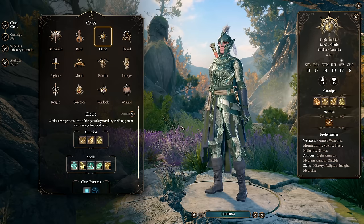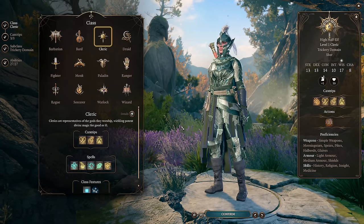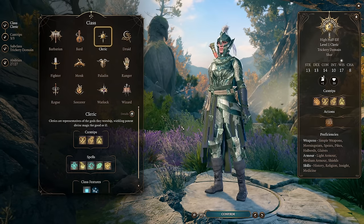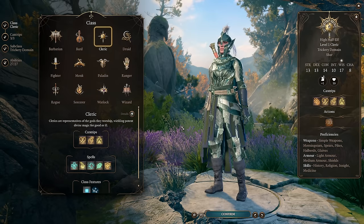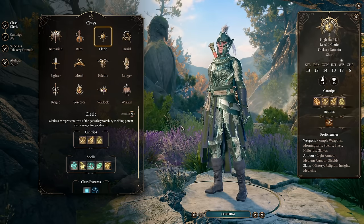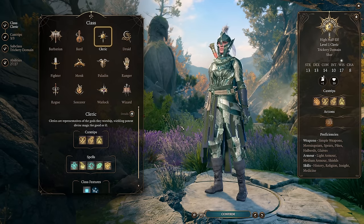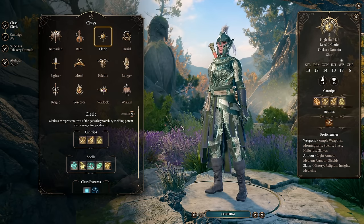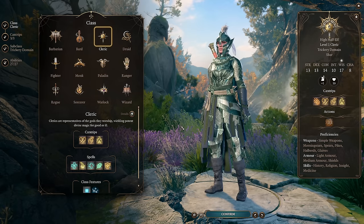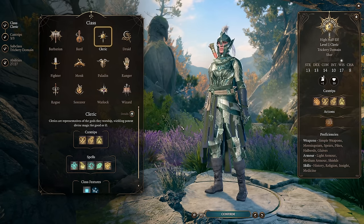Nature Cleric is a character that requires almost no support from your party, so it can fit into just about any party comp without any issues, will provide tanking, support, damage, and control all in a single package. The only thing you don't really get is skill access, but otherwise it covers every single possible role. Before I begin, I'd like to thank Altfax for the $10 donation, Kyla Kell for the $10, Josh Hobbs for the $10, and Nick for the $5, as well as Mike Tibbles for becoming a channel member. Thank you so much — let's start building a Nature Cleric.